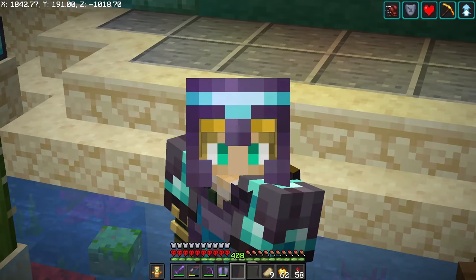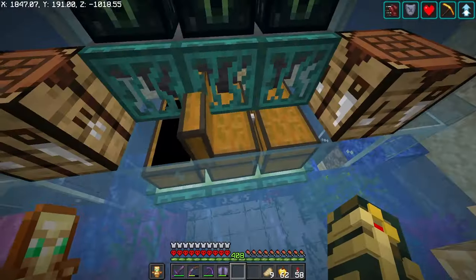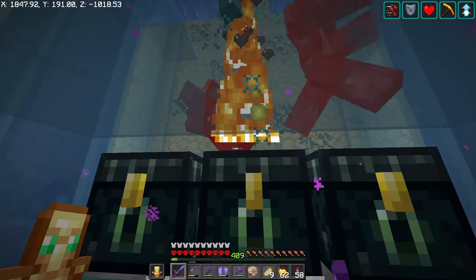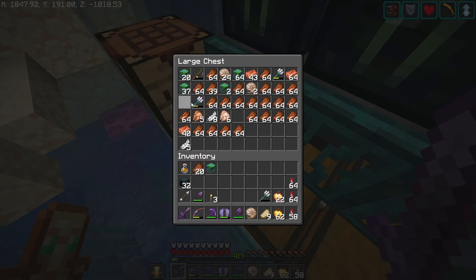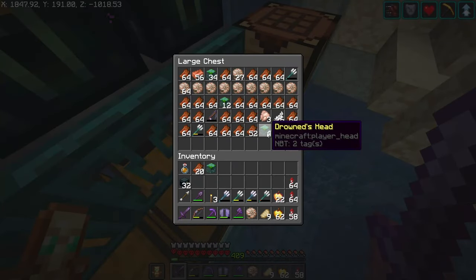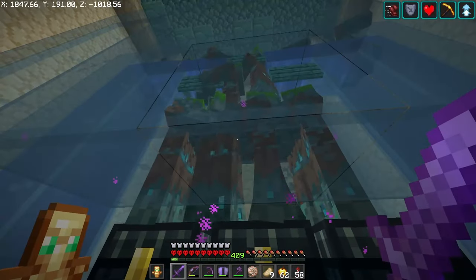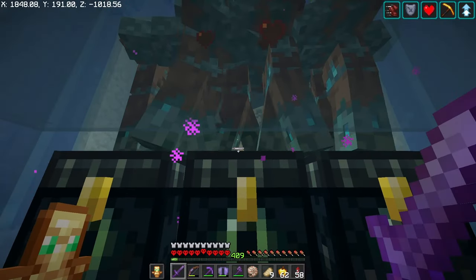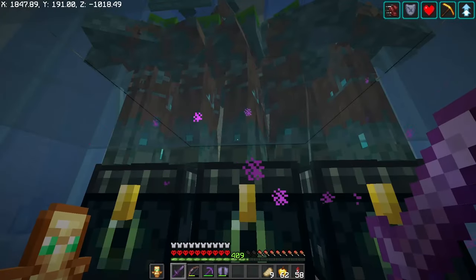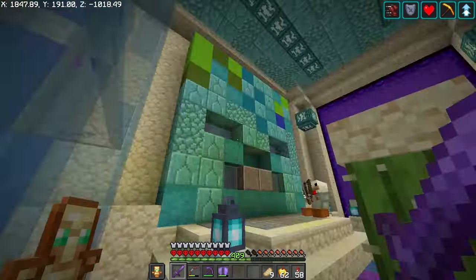The drowned farm has these little dudes in here and I can tell I was here during Halloween. Let's see how much copper we can get. For those wondering, this drowned farm is a Redstonia design — this is where I get all my tridents. It gives me about 17 tridents per hour and obviously a lot of nautilus shells. I'm not sure how much copper it gives though. That's all the copper we got — only one more trident out of it.